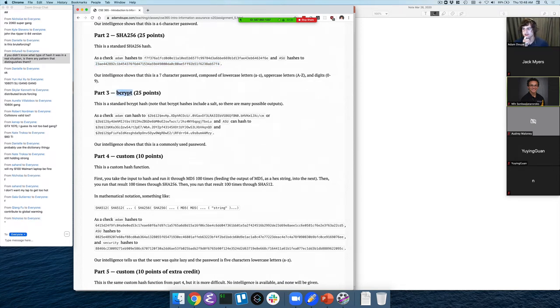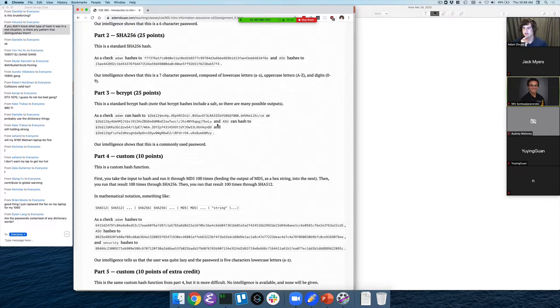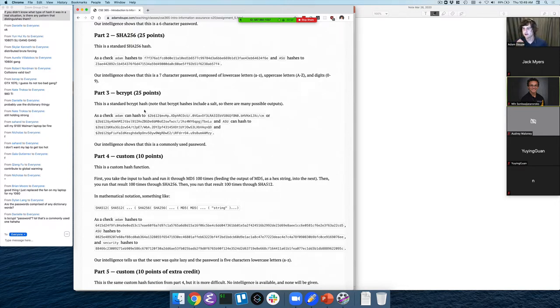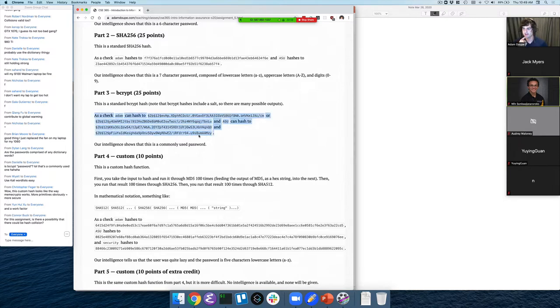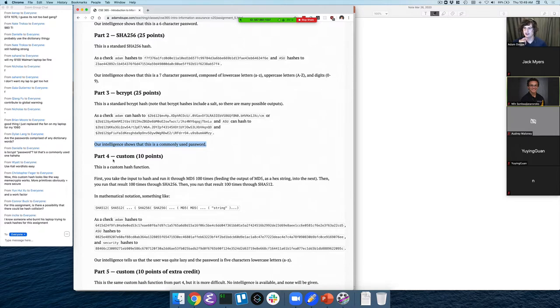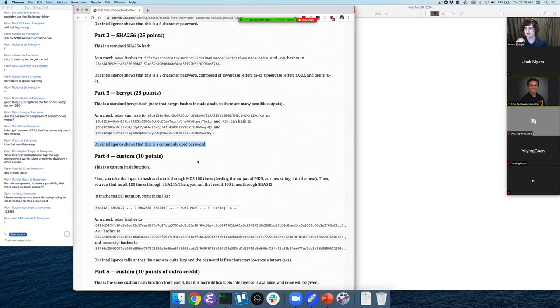Part three is bcrypt. Bcrypt includes a salt in it, so hashes will differ — for instance, 'Adam' can hash to any number of different values. For this assignment, there's an incredibly unlikely chance of a hash collision. For part three, it's a commonly used password, so as opposed to the other two where you're brute-forcing a pattern, in part three you should look in the dictionary or password lists.